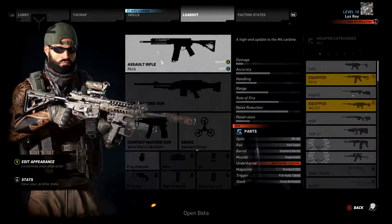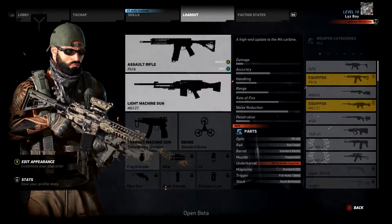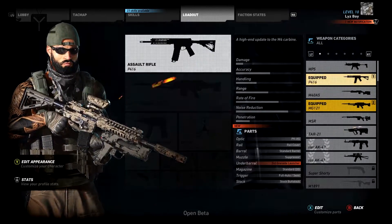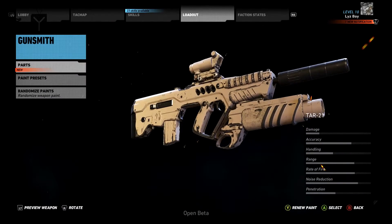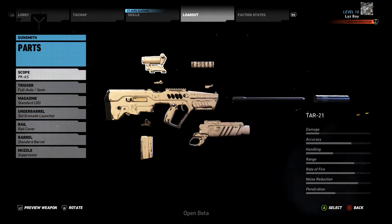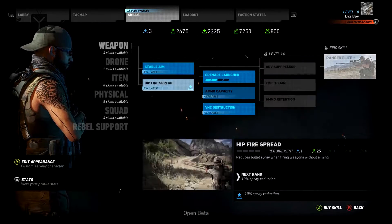Next up we have customization of our weapons. We can customize the weapons we currently hold in our hands or the ones we have stored by selecting a weapon in our hand and then going to the edit button on a desired weapon, which will open up the gunsmith. In the gunsmith, we can change parts on our guns as well as paint our weapons. Parts can be put on most weapons and can either be found in the game or obtained through the skill tree.